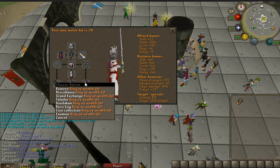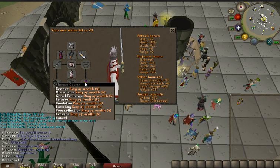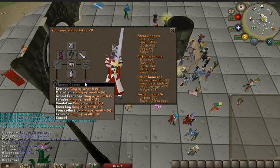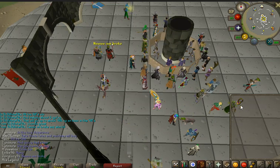Since the dust devil drop update with the slayer update about a year ago in the summer, they drop a lot of coins, so we're going to be building up a huge coin stack. I'm going to show you how to get there, and I'm also going to show you why this method is mostly AFK.